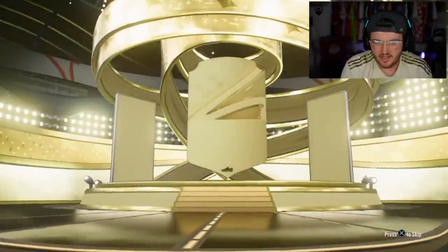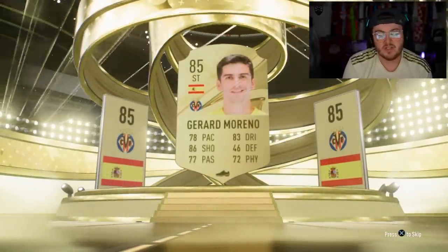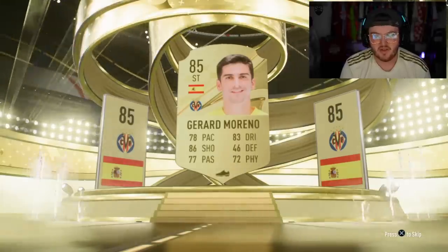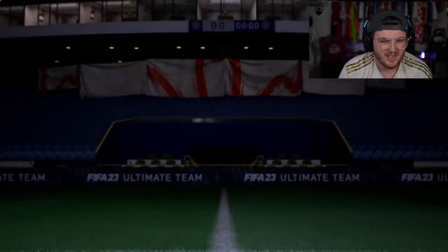Let's see what Sinkey's got in his packs. Can we get our first walkout? It's not looking likely. Could be a fake walkout. Spanish striker — it's not even Aspas, it's Gerard Moreno actually. He's higher rated than Aspas, I think — or they may be the same rating. Moreno's not bad. 85 rated. Can't complain too much. 85 rated Gerard Moreno. Next one — come on. French striker. It's not Kylian Mbappe, it is Antoine Griezmann. The little troll.